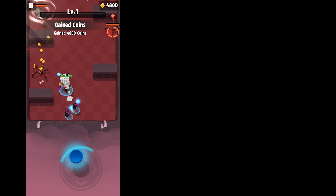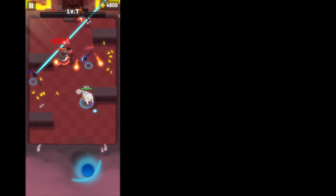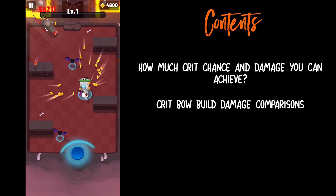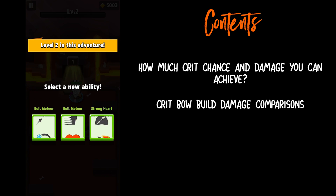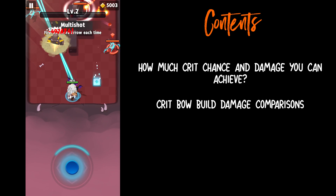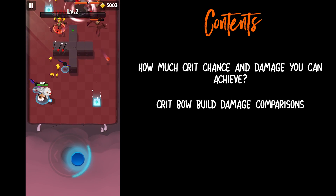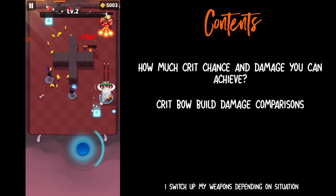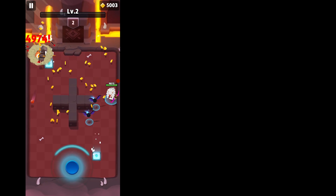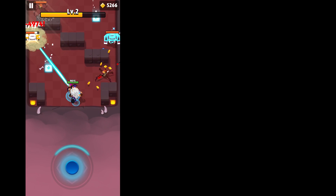Hi Archers! Today I'll be showing you how you can achieve the highest crit possible. Then we're going to take a look at the damage numbers of the crit bow build. We will then compare it to the scythe with the same build. I personally do not use the crit bow build, though I have been for the past few days to see what it's all about. I am a scythe main user due to its powerful stats and passive, although I do switch up weapons when the situation demands it. Some of you may know that the bow has the lowest damage per second in the game out of all the weapons. Some players have claimed it is now the most powerful weapon. Today we're going to find out.